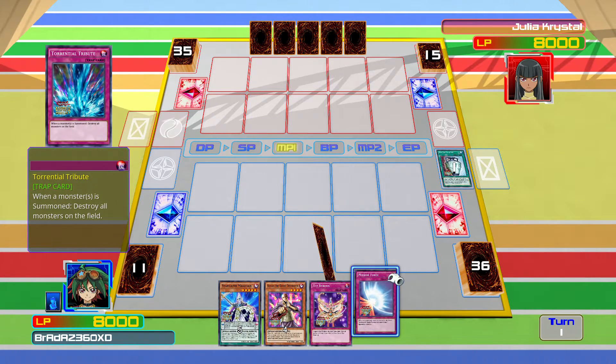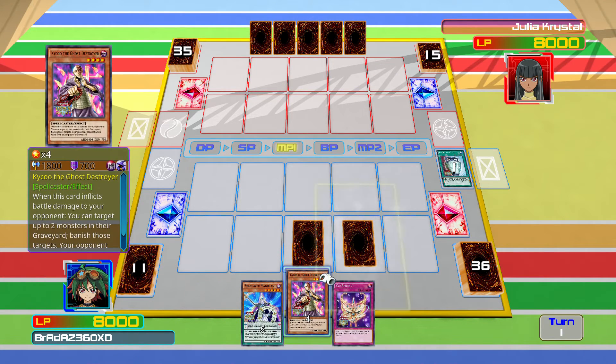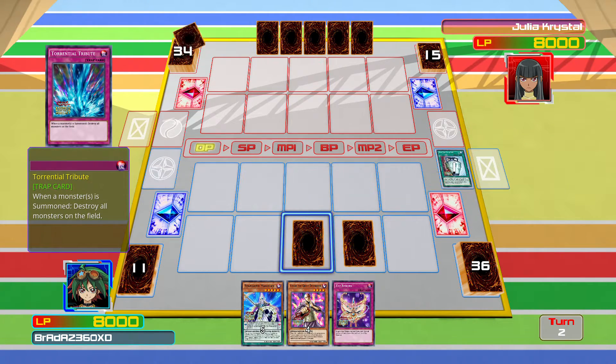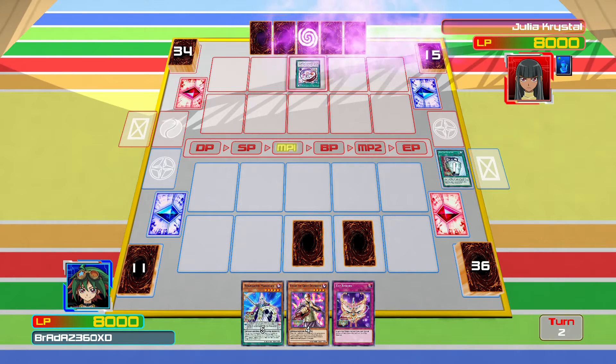We're gonna set that, and then we're gonna set Mirror Force, and then we're gonna do nothing because it just depends on how Julia plays. Gem Knight Fusion — it's just gonna move to the fusion side.